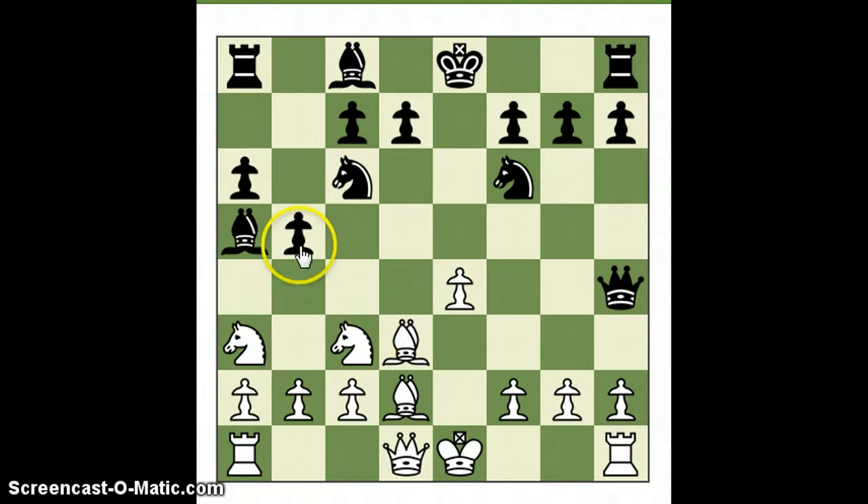So black defends against that. Now the threat again is a pawn push forking the knights. White first kicks the black queen, which is very limited in moves at the moment, also giving it a flight square to e6.